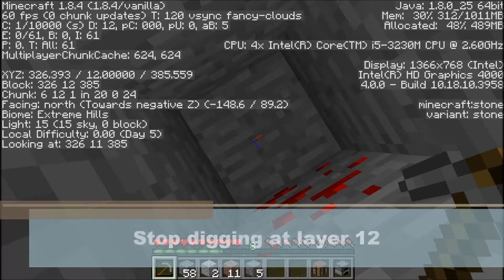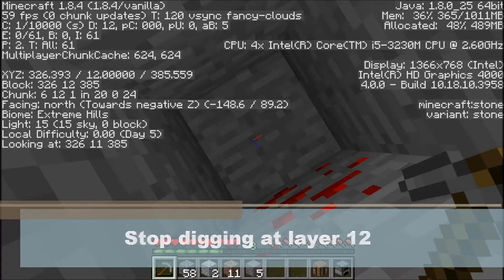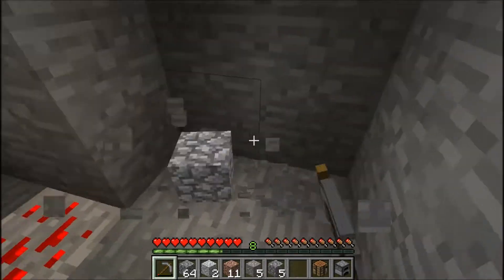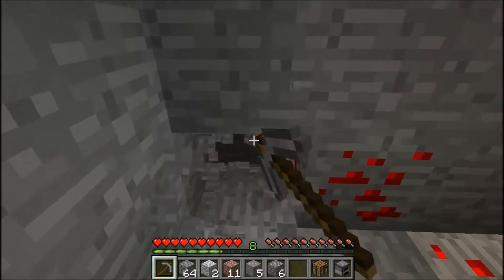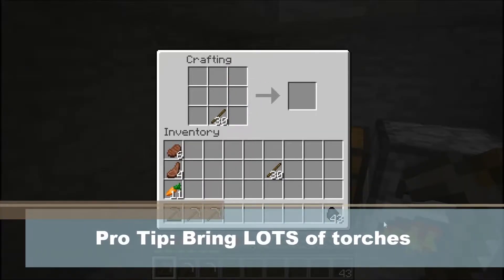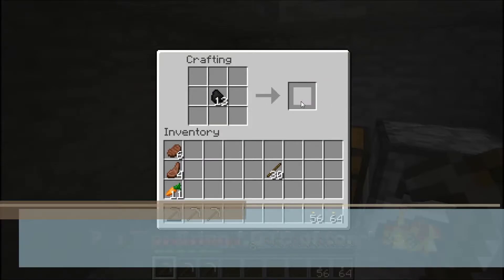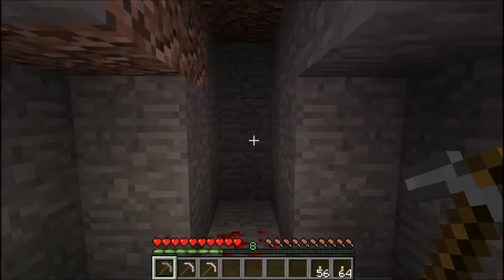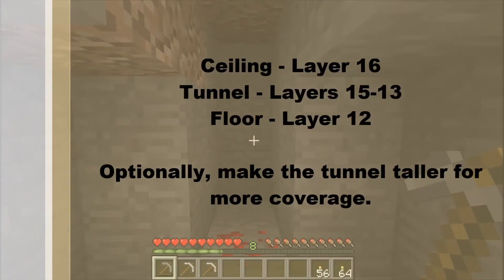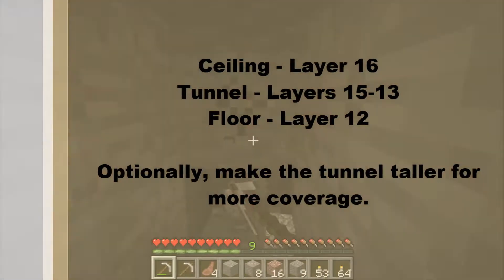And you want to get to about layer 12 in the Y-coordinate. Check this — you can hit F3 and check your Y-coordinate. And then you're going to clear out a little area, get yourself some breathing room, and set up a little base. I forgot to make torches, so I'm just going to do that real quick. You're going to bring a lot of them with you. And next, this part's kind of important. So you want to dig a three-by-one tunnel, starting at layer 12. The ceiling will cover 16, tunnels will cover 15 through 13, and the floor will cover layer 12.